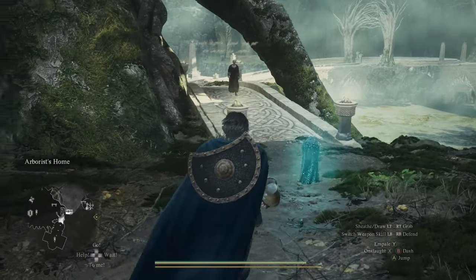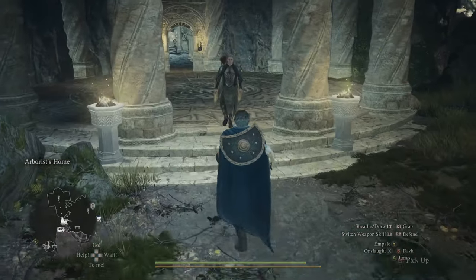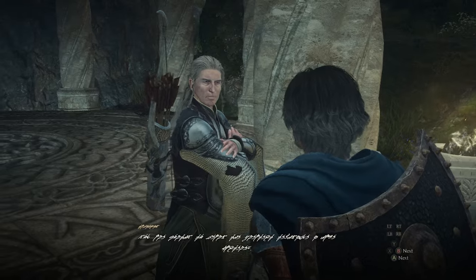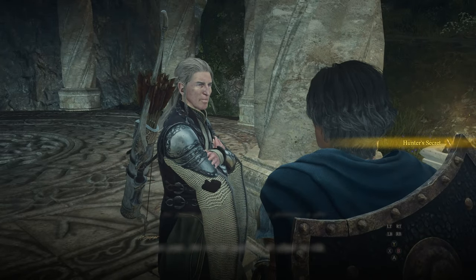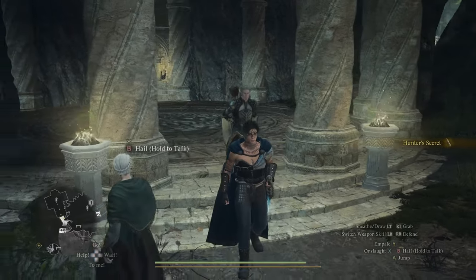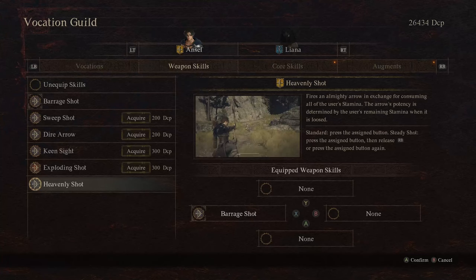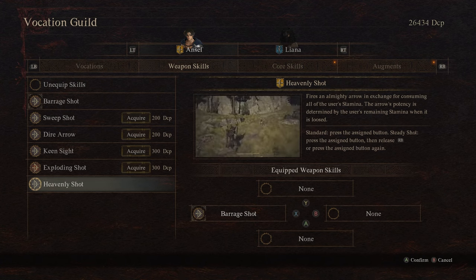As soon as I started the escort mission I noticed Talisin was walking very slowly. So I went back to him and he just gave me the Hunter's Secret Tome right then and there without even finishing the escort mission. I would still complete it if I were you because it does give you 120 rift coins. Once you've returned to a guild vendor, change to Archer, use the Hunter's Secret Tome to unlock the Heavenly Shot ability, and then equip it under skills.